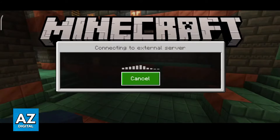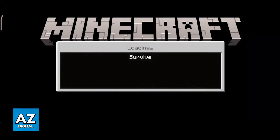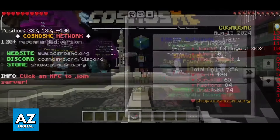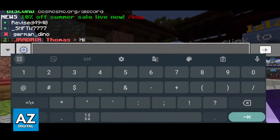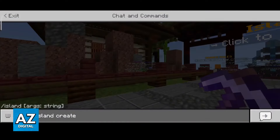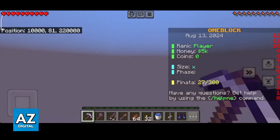You will be able to play and create your island. This is super convenient because you don't have to open a web browser, download a map, or install it. Once the server finishes loading, open the chat window and type /island, and you will be able to create an island. Send the command in chat and you will be redirected to your very own OneBlock island.